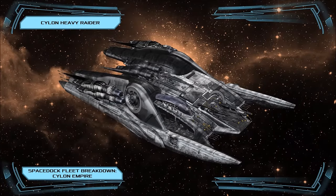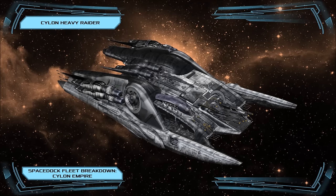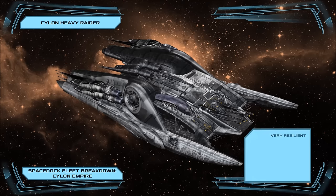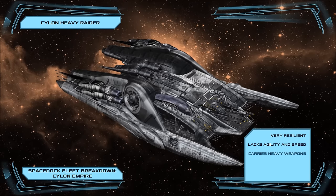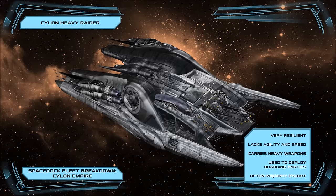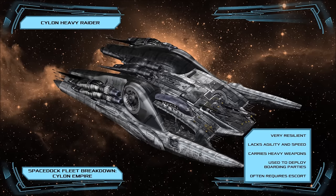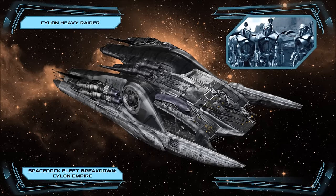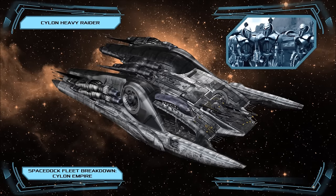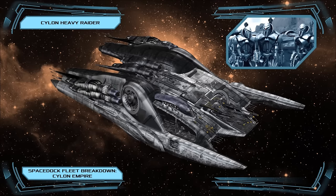Often seen alongside the Raider is its larger and sturdier counterpart, the Heavy Raider. Like the standard Raider, the vessel features an autonomous biomechanical control system, but it instead serves a more secondary role, assisting a Centurion or humanoid Cylon pilot and taking over should they be incapacitated. The Heavy Raider carries a pair of tri-barrel autocannons as well as a complement of ship-to-ship missiles, and can carry ten Centurions into battle as an extremely powerful boarding party or assault team. Heavy Raiders are extremely resilient and well-armoured, and play a crucial role in the Cylon fleet as assault transports and gunships.